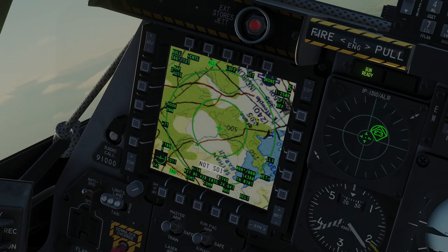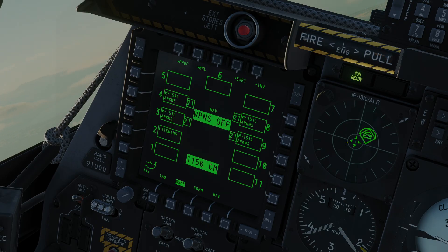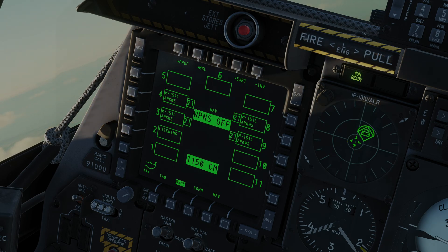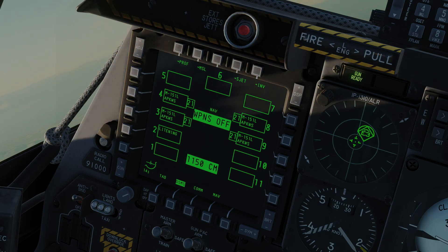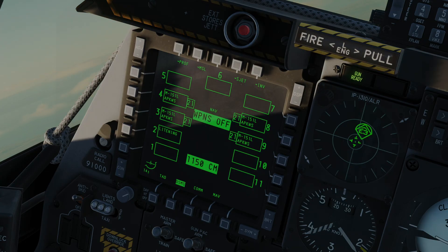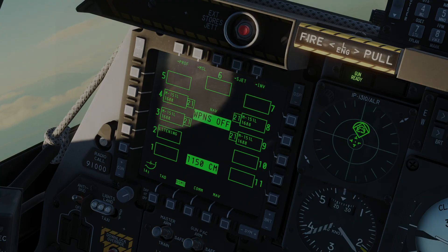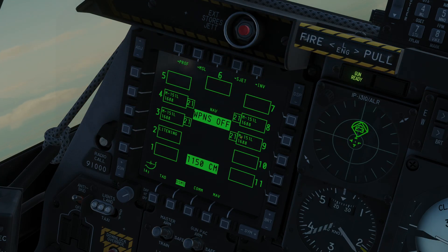Let's jump into the DMPI first and have a little peek. We can see that we have TERs — triple ejector racks — on pylons 3, 4, 8, and 9. That's the maximum number of triple ejectors you can carry. You can also carry these pods singly on stations 2 and 10. But today we're carrying these here.